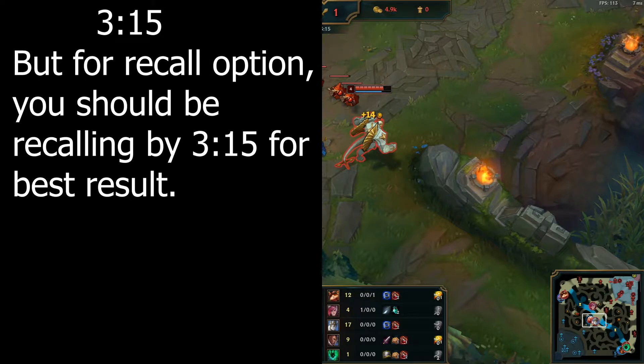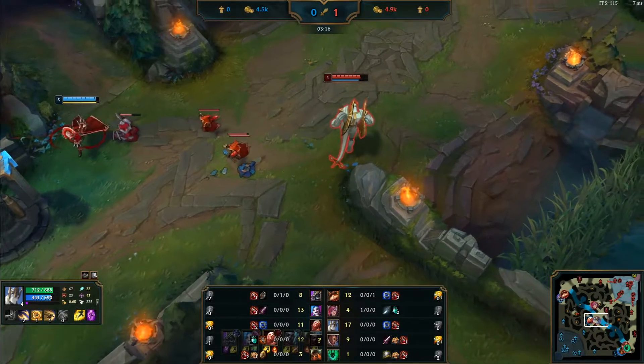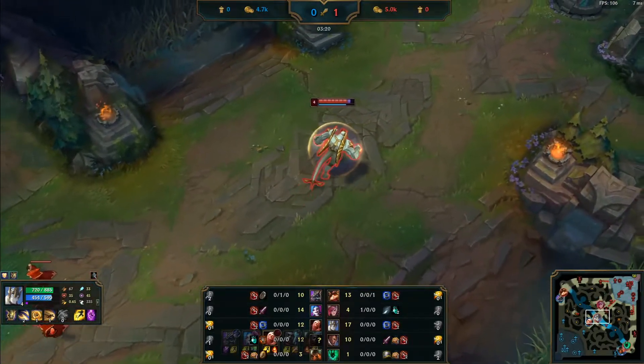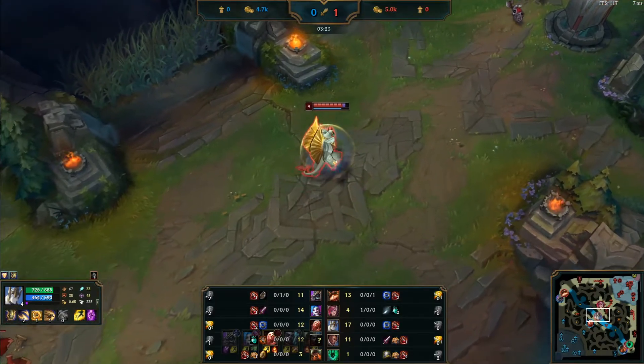For the recall option, you should be recalling by 3:15 — it's still a decent option. But in this game, as Vi is close to scuttle and behind in farm because of the level 2 gank, I'll look to assist Vi. Use your time wisely.